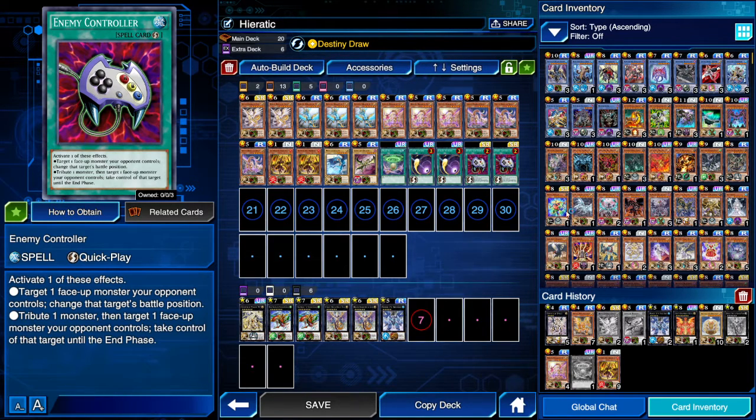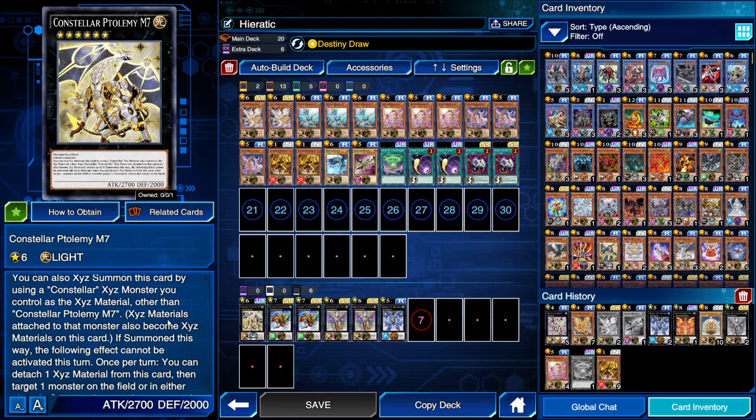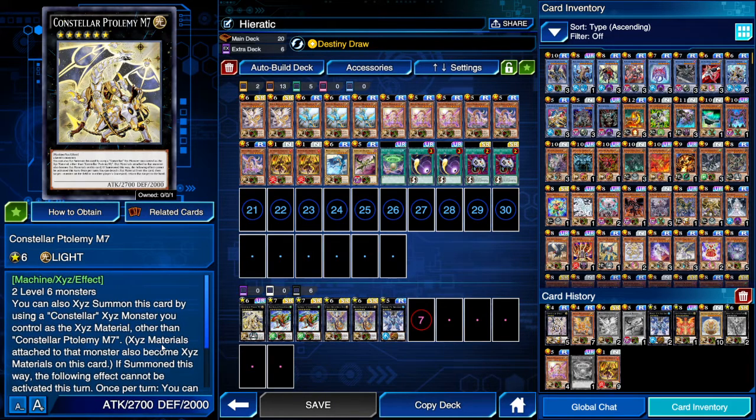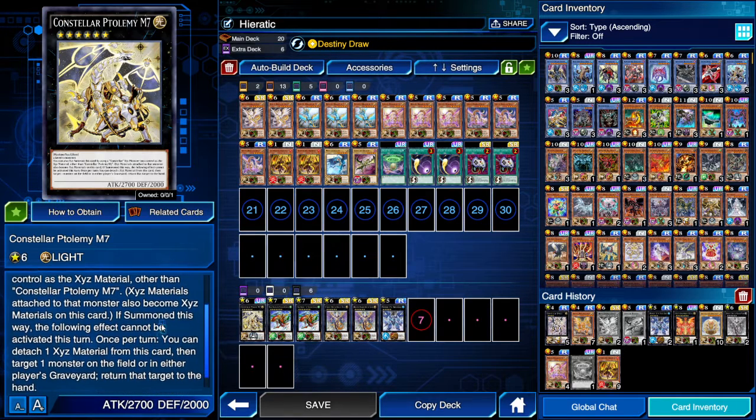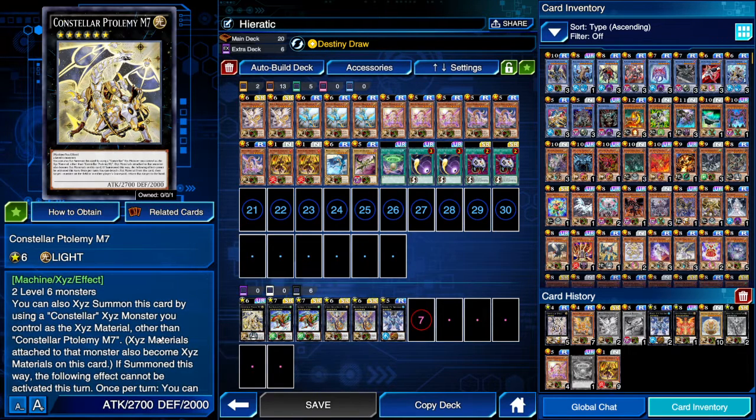For the extra deck, we have one Constellar Ptolemy M7. This card is great because you can hard make it by using a Sue and a Watt Tail Dragon. You can detach one material from this card and target one monster on the field or in either player's graveyard and return it to the hand. This card is very good to close out games and open up the board so you can attack directly.